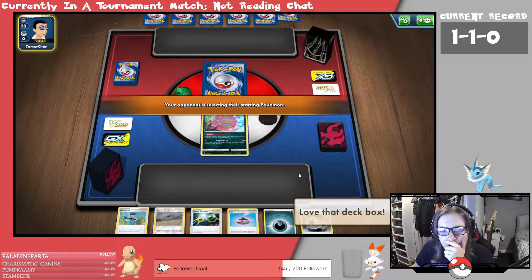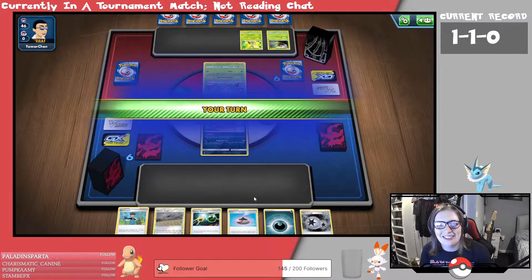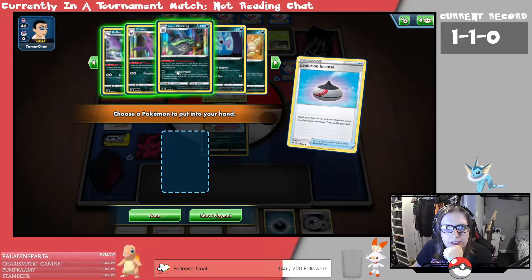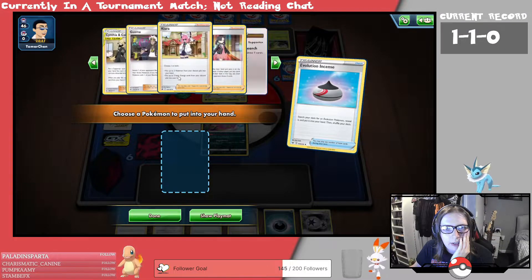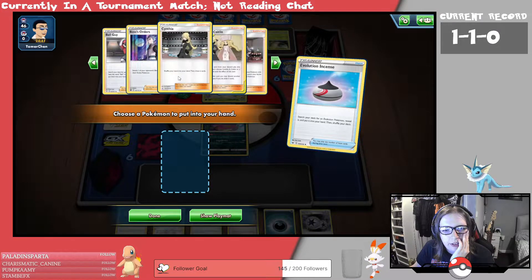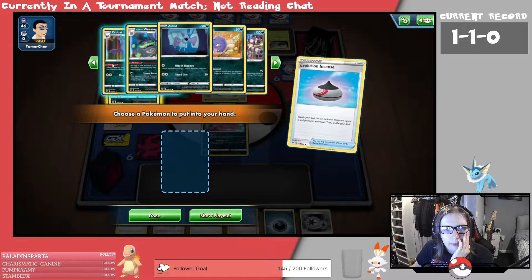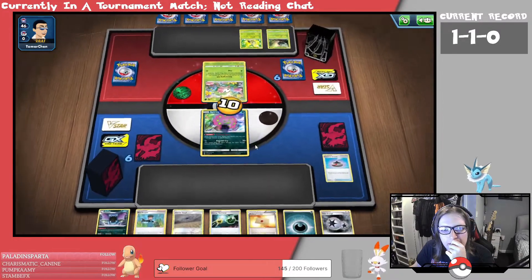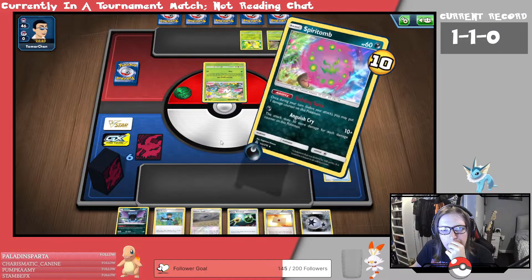We've only got the Spiritomb to start. But we're playing a Grass deck — it's almost as if it was fate! We could Evo Incense just to see what's in the deck. We've got Bats, the Weezing line. We're missing Hisui Quillfish and Pierce. We'll grab the Golbat, but obviously we can't use it yet. We'll do Building Spite — put a Damage Counter on us, attach an Energy, and hit for 40 damage.